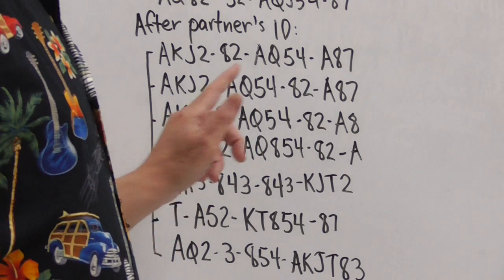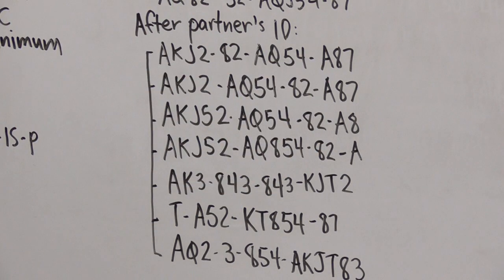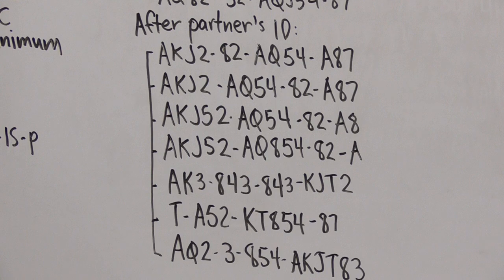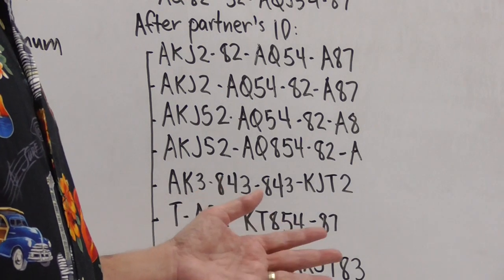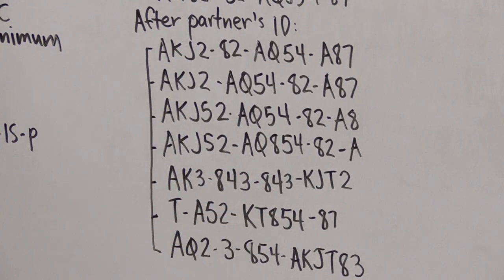After one diamond with 11 high-card points but no major, we consider no-trump. The bid is two no-trump because we're in the 11 to 12 point range. The next hand — only seven high-card points — we raise the diamonds: one diamond, two diamonds in standard, or one diamond, three diamonds in inverted minors. The last hand has 14 high-card points; after one diamond the correct call is two clubs — you can't bid a major, you're not going to raise diamonds, and you're not going to pass. The two clubs call applies whether you play two-over-one game force or not.